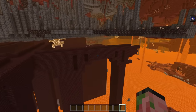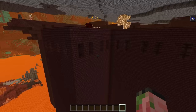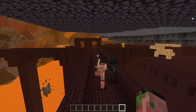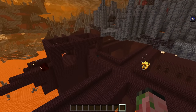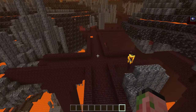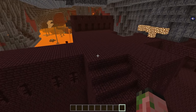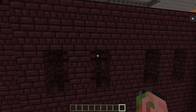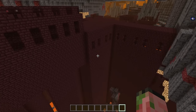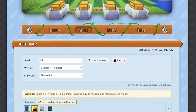You also want to find a nether fortress that's probably not in a basalt delta because the magma cubes are the biggest pain in this entire farm. You're also looking for a good nether fortress that has a lot of corridors — you can tell it's a corridor by these windows. These areas have the highest density of spawn spots. The walkways out in the open actually have very few spawn spots, so you can ignore all parts of the nether fortress that look like that. If you're having a hard time finding good nether fortresses in creative, you can use a website called chunkbase.com to locate your nether fortresses — put in your world seed, select Bedrock Edition, select the nether, and it will show you all the nether fortresses in your world with exact coordinates.